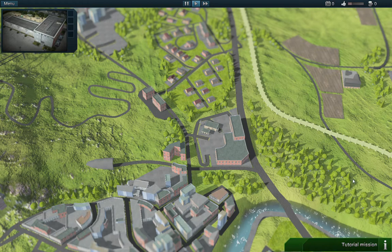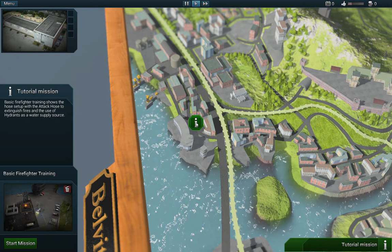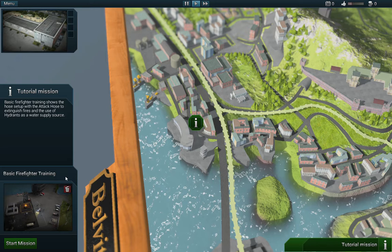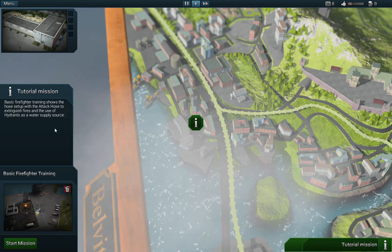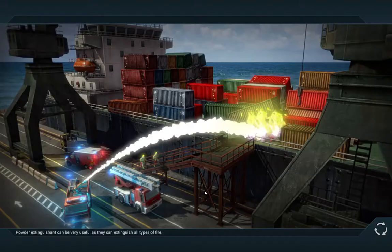So let us continue with the tutorial mission. As we see here, there are blue marks here — we have to click it. This is the mission: Basic Fire Fighter Training. The goal is to set up the attack hose to extinguish fires and to use the hydrant as a water supply storage. This is like a training.